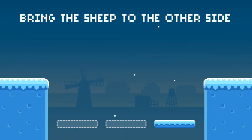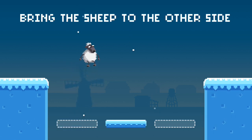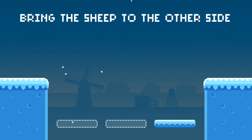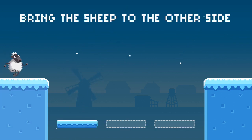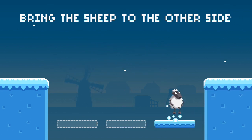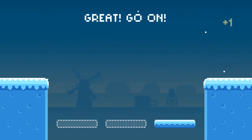Let's go through the quick tutorial — it seems like this is a pretty easy control game. We're going to tap on both sides of the screen in order to navigate and move our sheep from one side to the other side of the screen, hopping on whatever little islands are there.